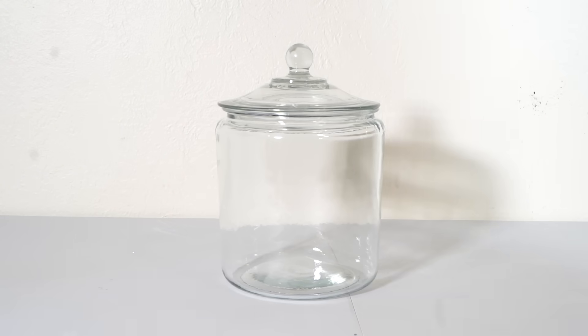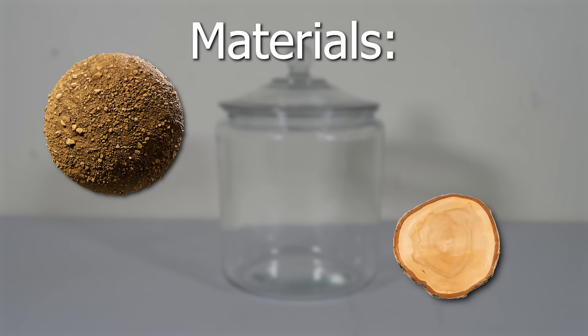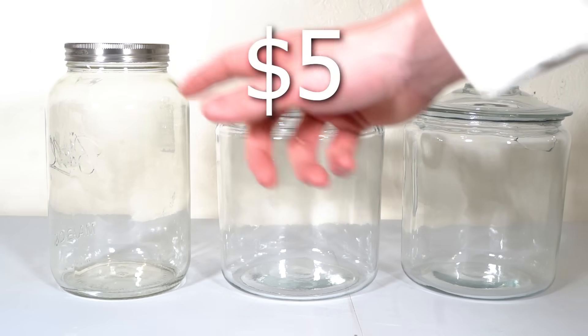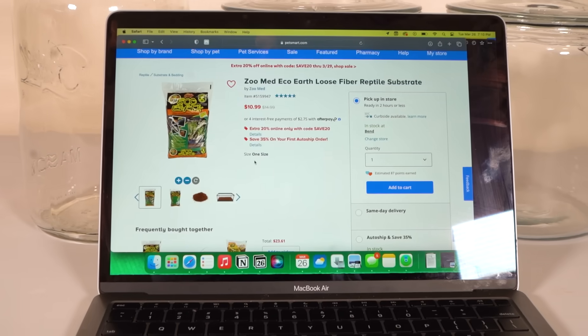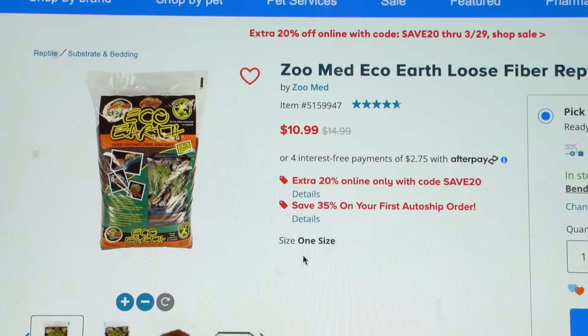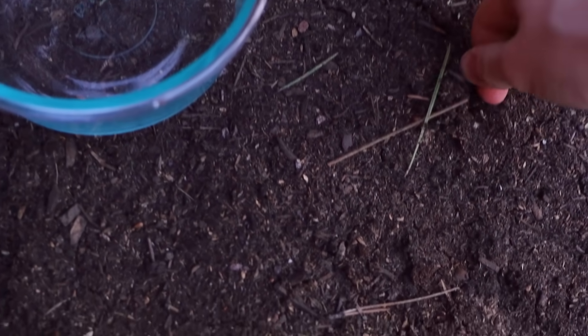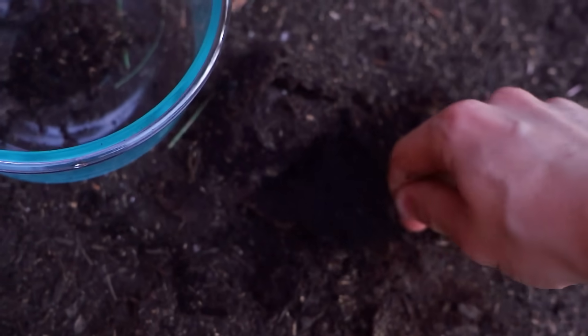I'm going to create this first jar into a forest, and to do that I need some basic materials like dirt, wood, rocks, and plants. The problem is we only have $5 to turn all of these jars into terrariums, and literally just a bag of dirt is over $10. Thankfully, dirt is actually free if you just walk outside.